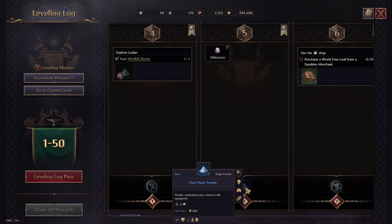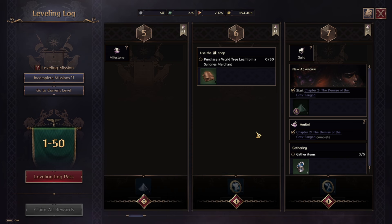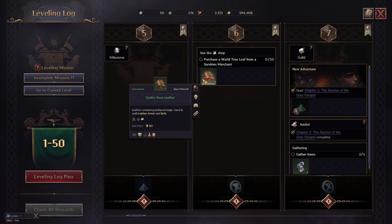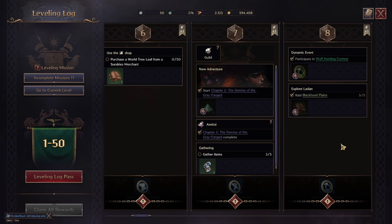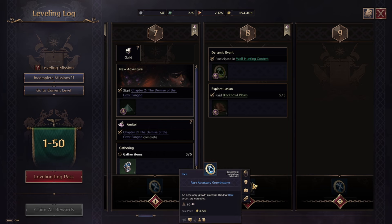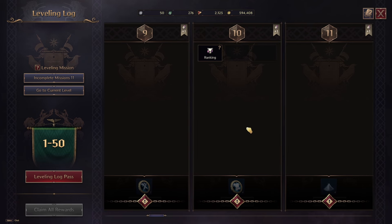At level 5 you get a crafting equipment item, not bad. Level 6 gives two enchantment stones for armor — getting better. Level 7 gives two blue enchantment stones, also not bad. In the free part you get crafting materials, and one green enchantment stone plus two crafting materials for accessories at level 8.